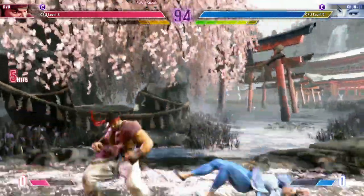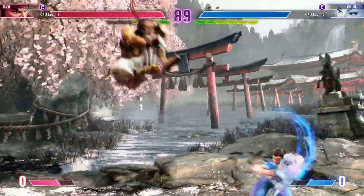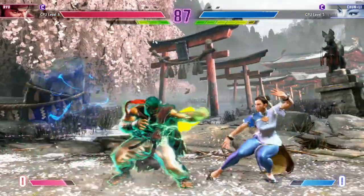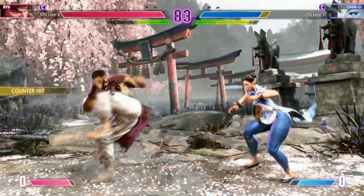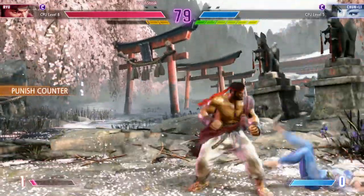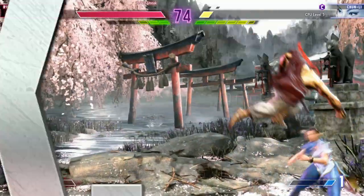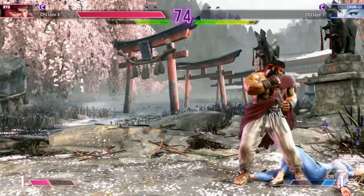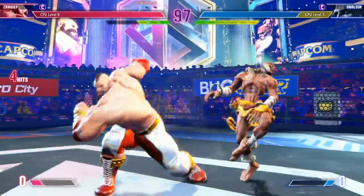Next we have Ryu, a staple character in Street Fighter 6. He's basic enough to understand the moveset — no gimmicks aside from Denjin, which even then is pretty easy to understand: it powers up your fireballs. Pretty easy to perform combos, another all-arounder and a great pick for a first timer to understand the mechanics of the game. He's got good fireballs, a good anti-air, great specials, and good pokes — a great character that excels at teaching you how fighting games work, their fundamentals like footsies and punishing jump-ins.